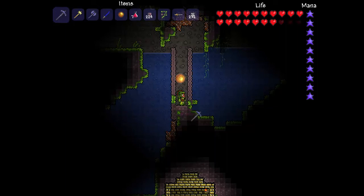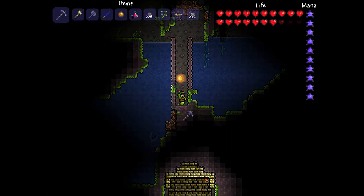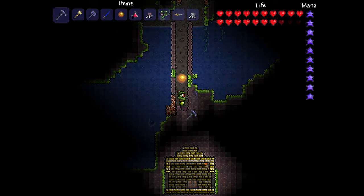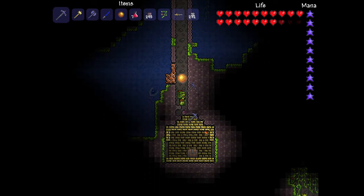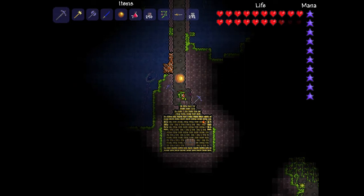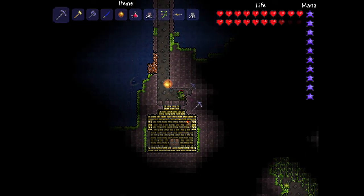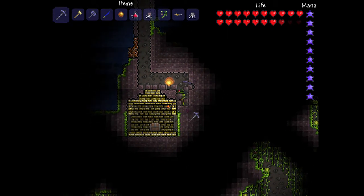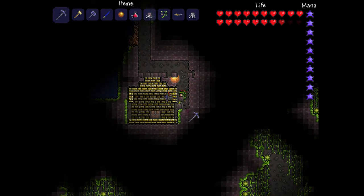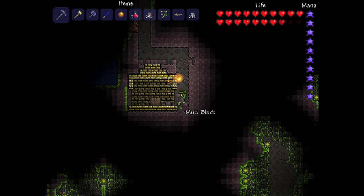I've been exploring the jungle again and I randomly spot this. I have never seen one of these before. To be fair I don't explore the jungle a lot, but still I've never seen a golden house in the middle of the jungle. It's especially surrounded by nothing — well, not nothing, but like stuff.